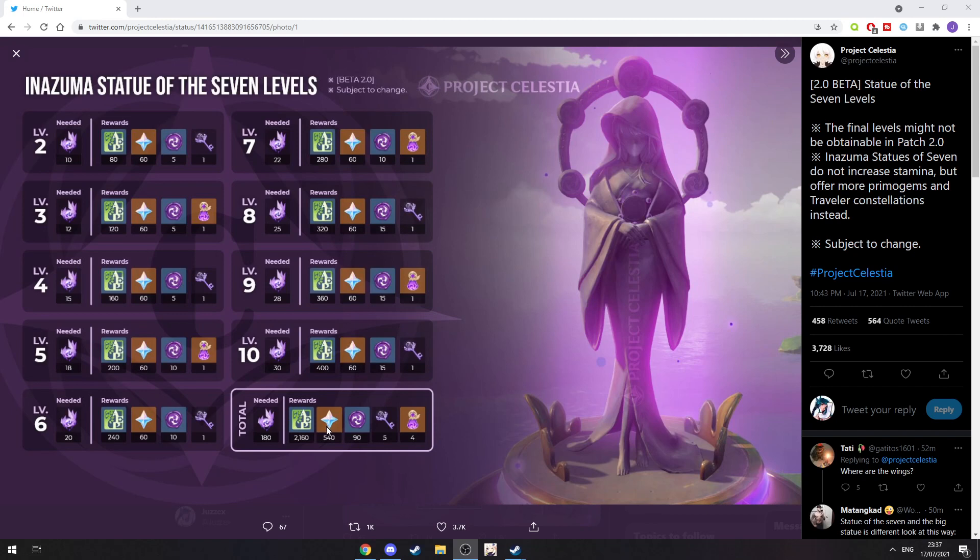So in total you're gonna get 540 Primogems, 90 Sigils, and five keys — so at least five Shrine of the Depths — but I know in total it's gonna be around ten if I'm not mistaken, and four Electro Consolations. As you can see, every second level you're gonna get a key, and on the other levels it's gonna be the Consolation for your Traveler.